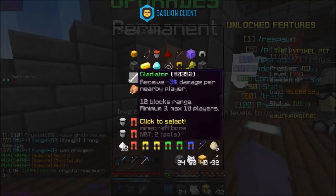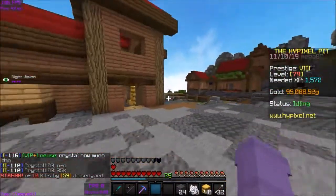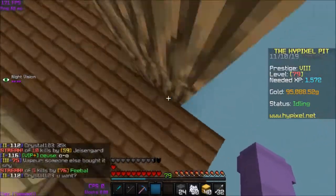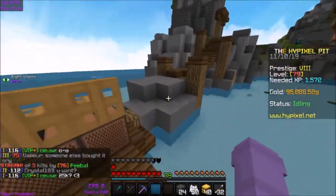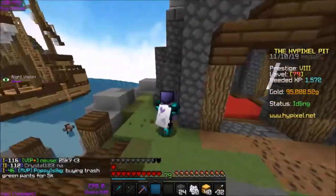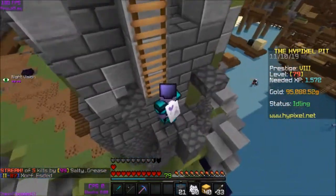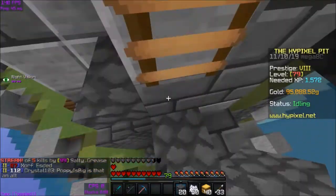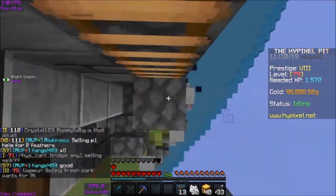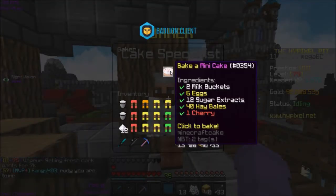I'll even be extra careful and turn on gladiator because I really do not want to die with all this stuff on me. I need to get up to that tower ASAP with no interruptions. Like that guy over there — he could definitely kill me right now. This guy seems pretty harmless though, he's literally just vibing in that water. There are arrows getting fired, so I'm gonna quickly head up here. I need to get away from the crossfire — I'm not trying to die with all this stuff on me. I'm just gonna build up, but here we are — up here with the baker and we have all of the ingredients.